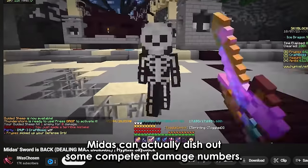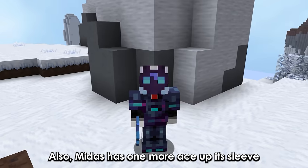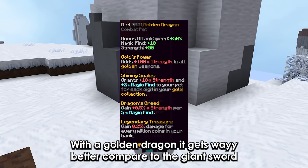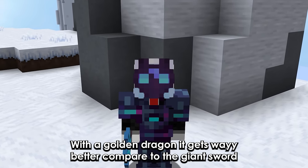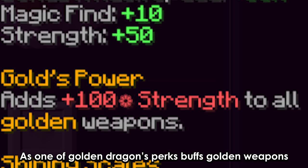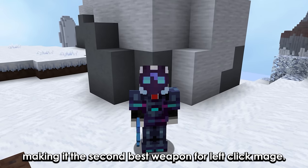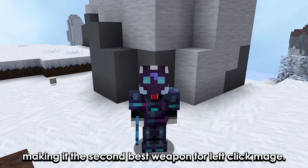According to testing, Midas can actually dish out some competent damage numbers. Midas has one more ace up its sleeve — with a Golden Dragon, it gets way better compared to the giant sword, as one of Golden Dragon's perks buffs golden weapons. And the Midas sword just happens to be a golden weapon, making it the second best weapon for left click mage.